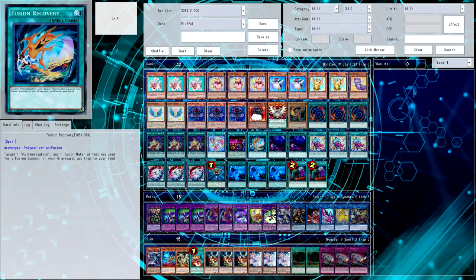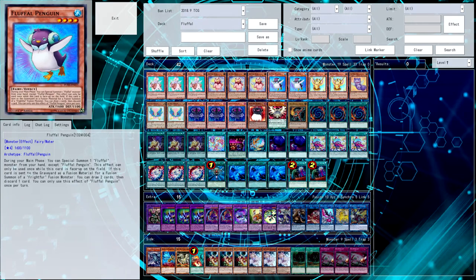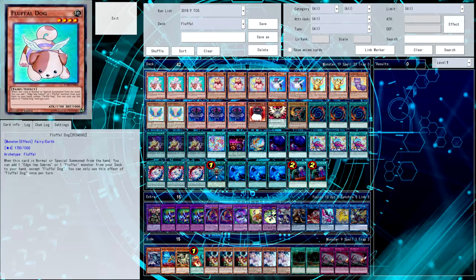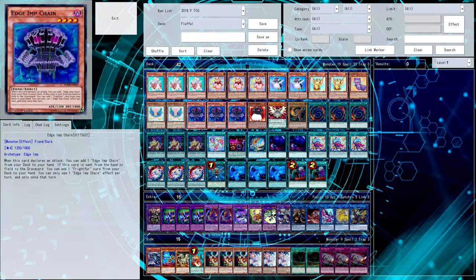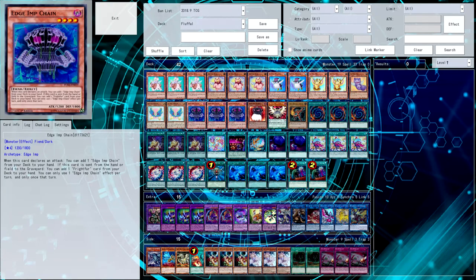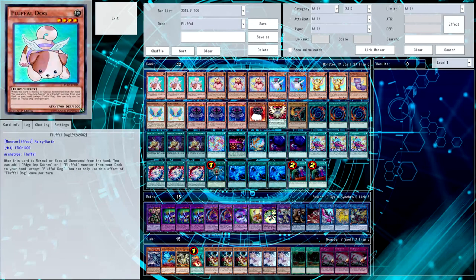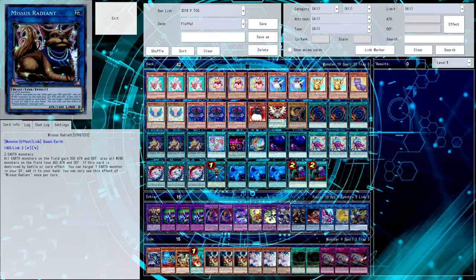Fusion Recovery is great, it's fantastic. I see people recommending Fluffle Sheep to me, and I've had just as many people tell me not to play that card. I haven't seen people realistically play that card post Master Rule 3. I understand you can make Mrs. Radiant off Dog with it, but are you really trying to just go Dog, search Sheep, into just Mrs. Radiant? I don't think that's very economical.